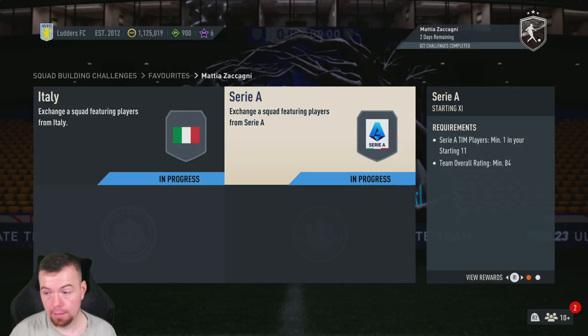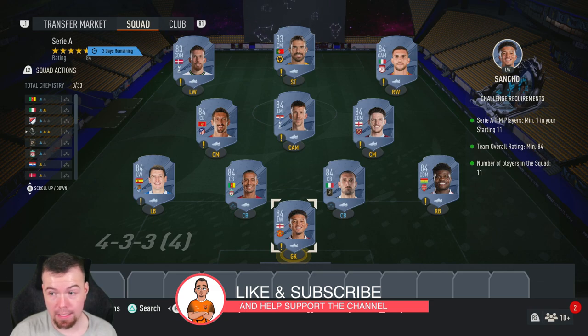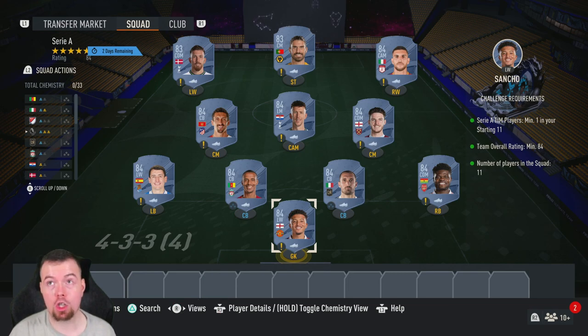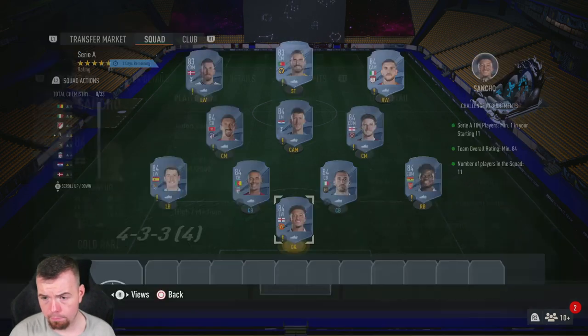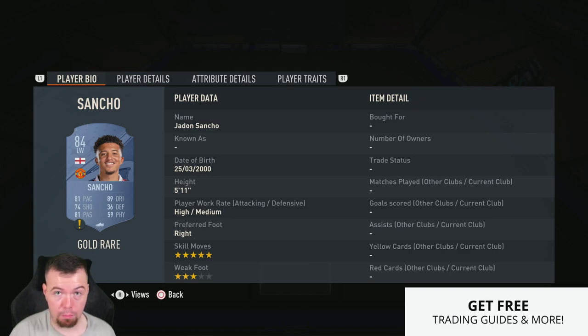Then there's a 5k pack, and we have an 84-rated team — this is the most expensive 84-rated team I've ever seen since FIFA 23, which is absolutely atrocious. You need one Serie A player; I've used Pellegrini, one of the cheapest 84-rated Italian league players. Even though 84s are very expensive, 83s are expensive, 82s are 1.5k — you can't throw in 85s because there's no point, they're expensive too. Nine 84s and two 83s — unfortunately all fodder is expensive. Your 84s are 5.8k each.